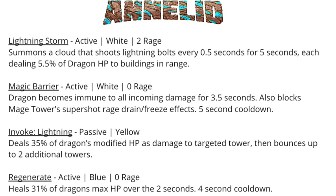The big thing that makes or breaks the invoke shot is whether it will hit monuments or not — if it bounces to the monument that removes a huge chunk of your ability to destroy an island. He also has Regenerate, which heals 31% of the dragon's HP over two seconds with a four second cooldown, which is a pretty effective heal. But the Lightning Storm dealing random damage to many different towers won't really help destroy them efficiently, so I don't know that this spell would be very useful.